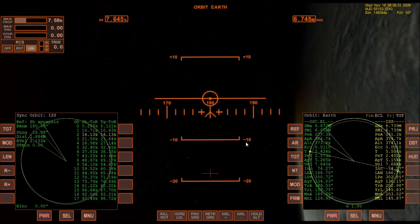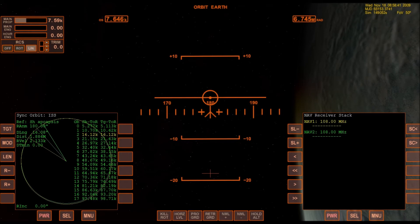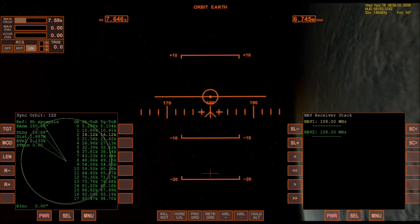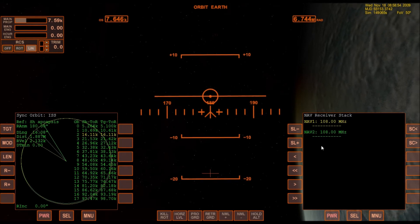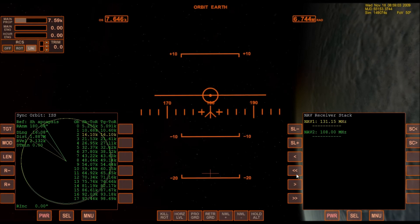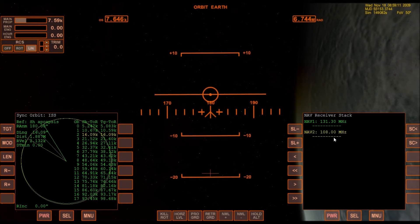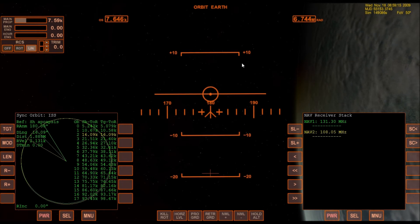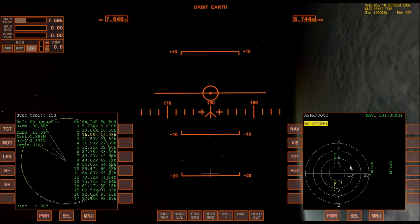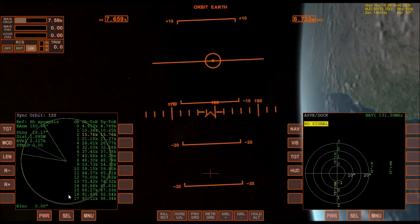Oh, I know what I was going to do. You have to tune in to the ISS's transponder — that's 131.30 — and I brought this up by hitting Control-I. And I'll tune in to the first docking port on NAV2, it's 108.05. We'll bring this up, even though for now we don't have a signal. And now we're just going to orbit — coast around the planet, about two or three orbits.